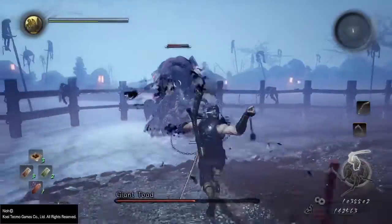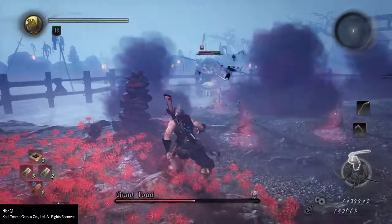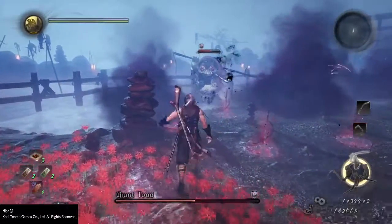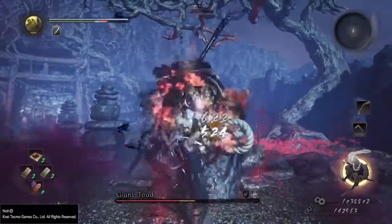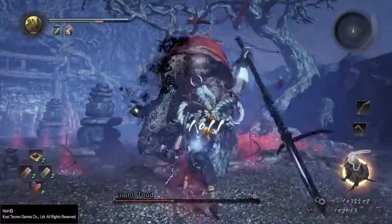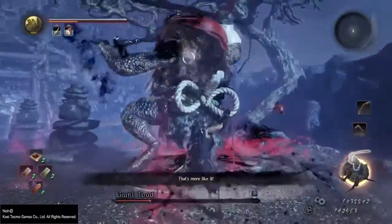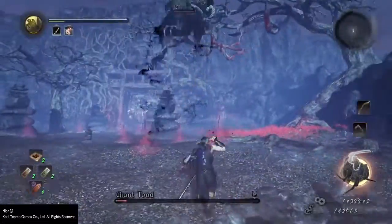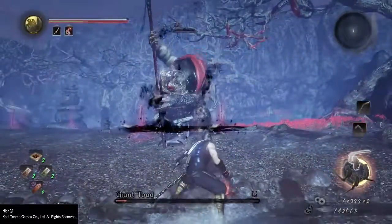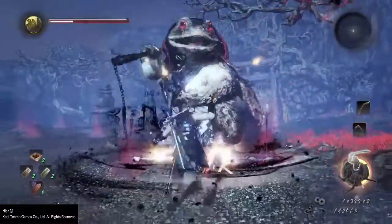The other attack you really don't want to be caught off guard by is his lunge, which goes an extremely far distance — it's ridiculous how far he'll actually go. You can block this attack, but I recommend rolling into it, because usually the boss will glide over you. Just try to roll to his left or right facing shoulder.